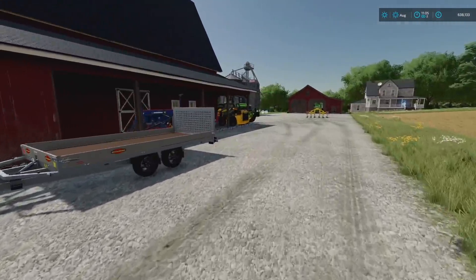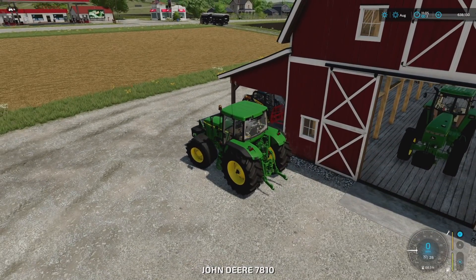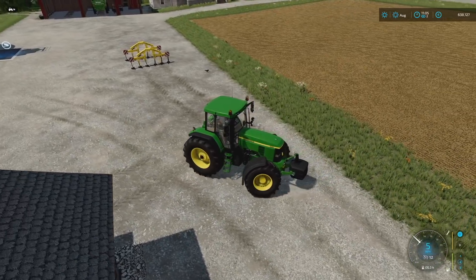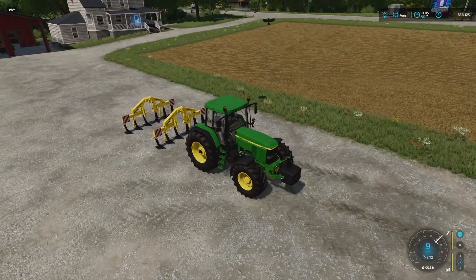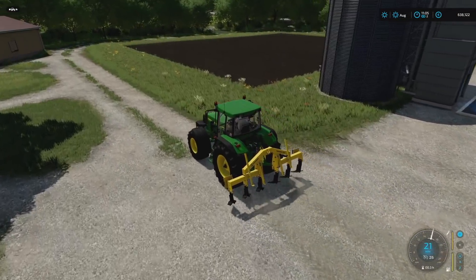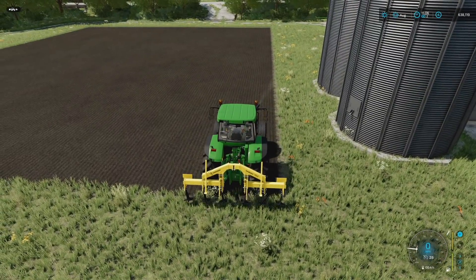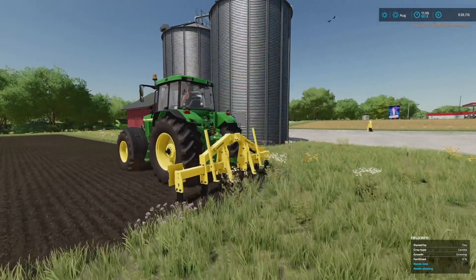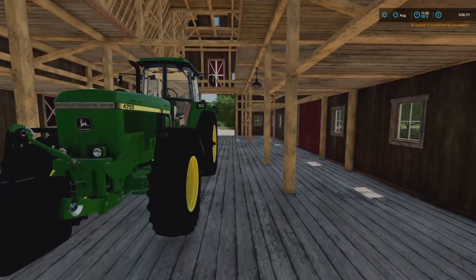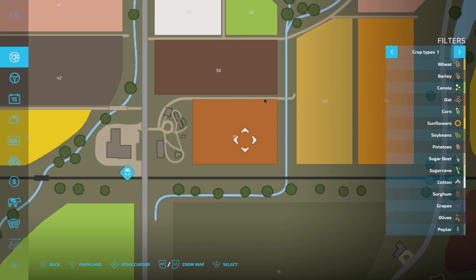Let's get these John Deeres rocking and ripping all my fields. They're four meters so it's not too bad, but subsoilers go at seven miles an hour so we'll be sitting around a while. Overall I think we're making some good moves to make plenty of money. A couple of you also mentioned bees - that's a great idea. This small field won't take long, and we're not stopping at just this one.